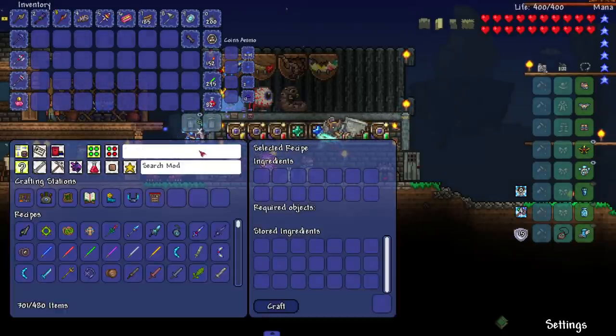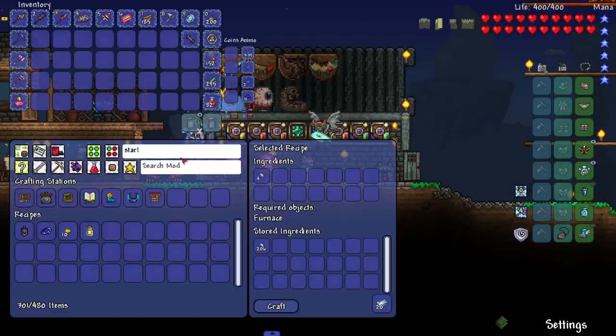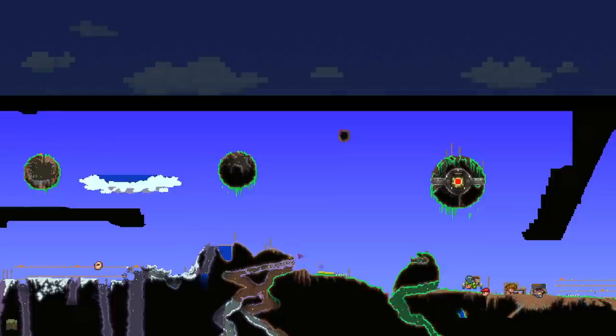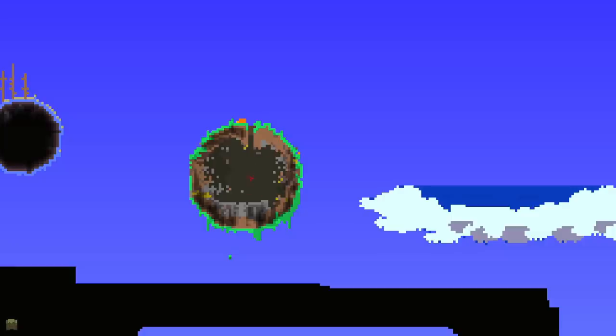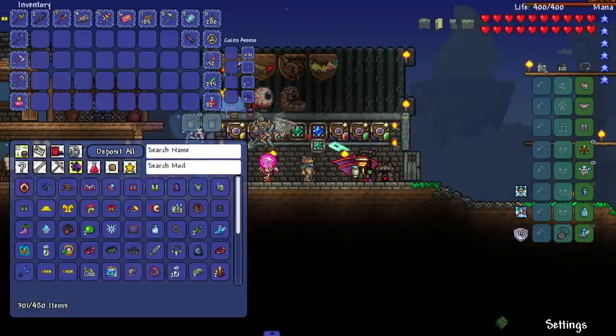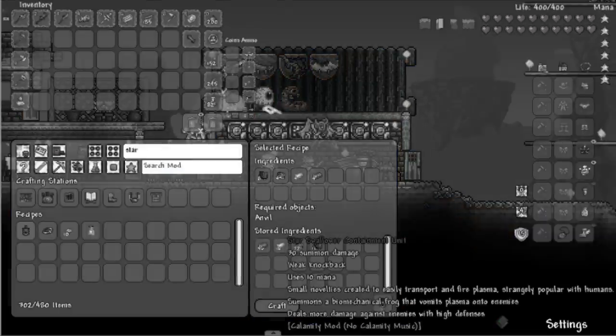Let's start off this episode by making a certain item. I have six aerial light - I might need a little bit more, let's make like 20. We're trying to make something called the star swallower containment unit. We need meteorite, aerial light, dubious plating, and mysterious circuitry. I just got the meteorite from this island right here - shout out these planetoids, not islands, these planetoids, because they got some goodies on them.